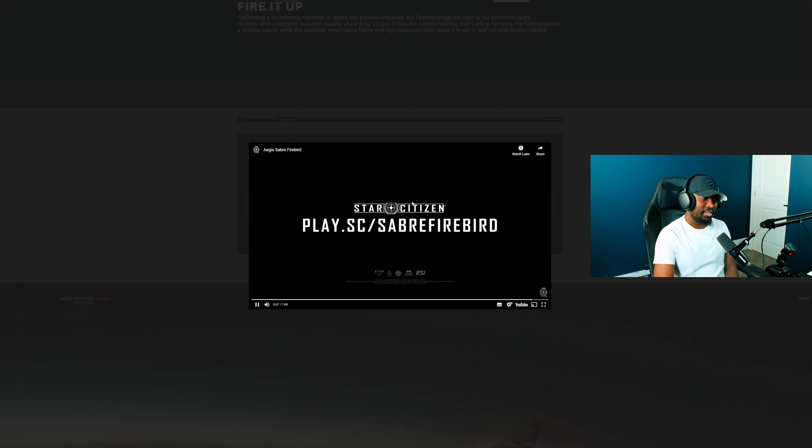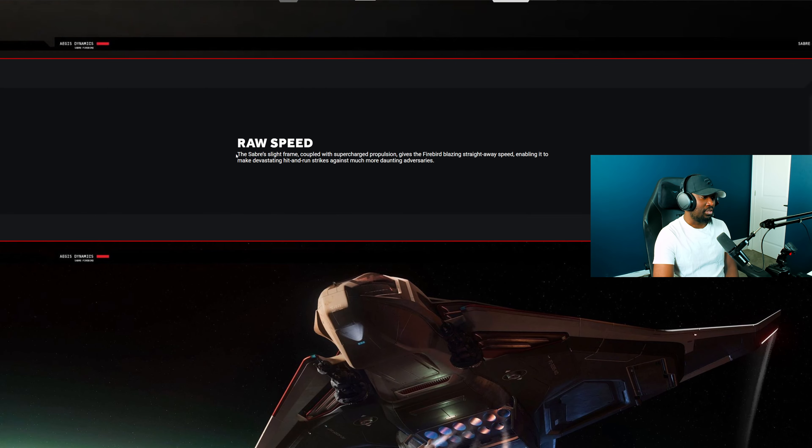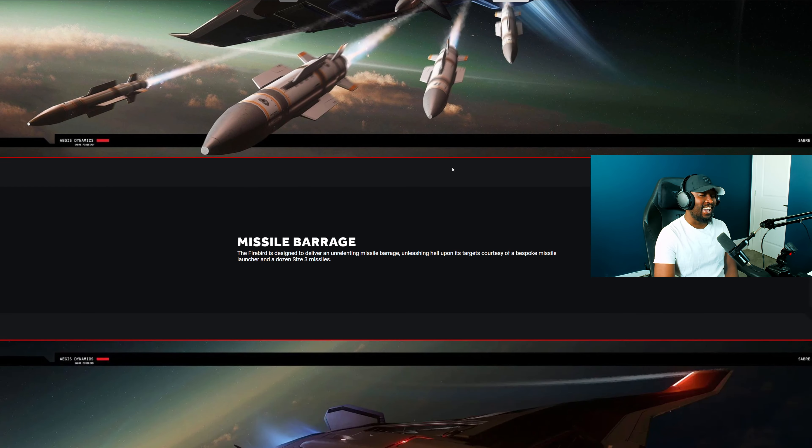That is pretty hype, I'm not gonna lie. It definitely has raw speed. It says the Saber's slight frame coupled with supercharged propulsion gives the Firebird blazing straight-away speed, enabling it to make devastating hit-and-run strikes against much more daunting adversaries.